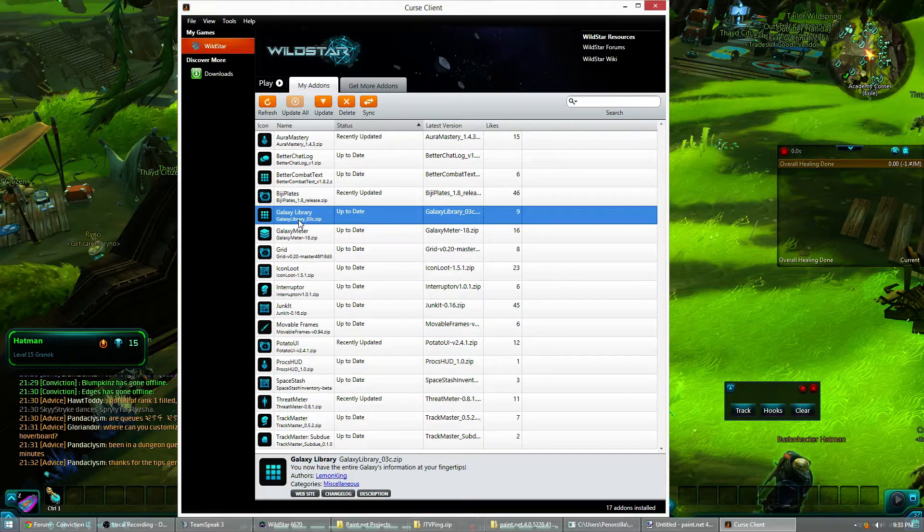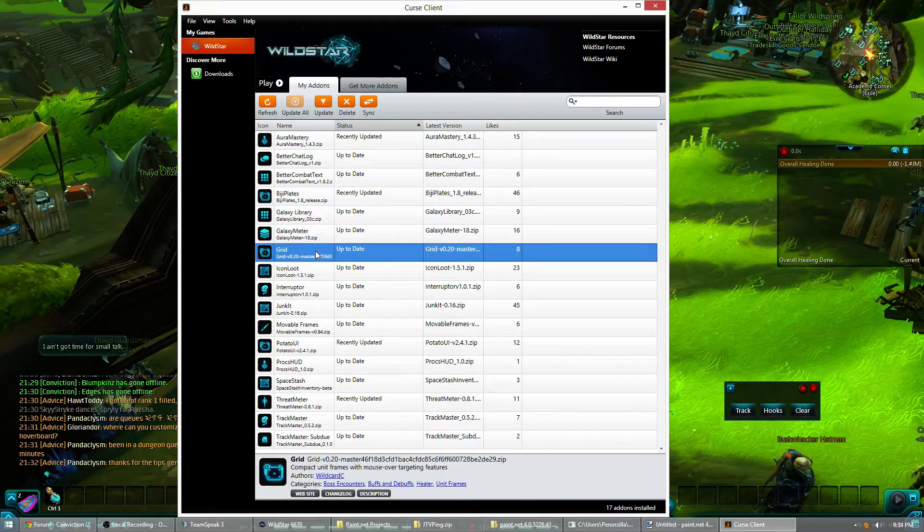It'd be nice to know what an item would look like on you at level 50, stuff like that. Galaxy Meter is the DPS Meter. Grid is a healing add-on that I haven't really monkeyed with at all — I haven't really needed to use a healing add-on like that.